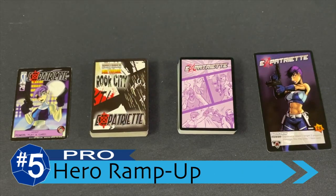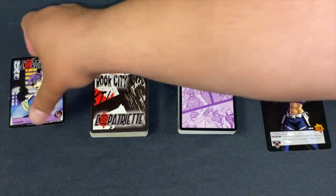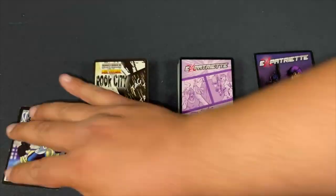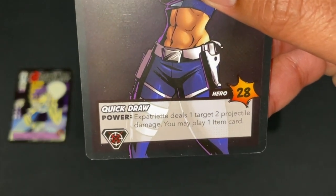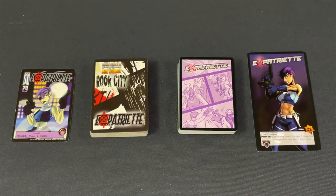The first trend line — mostly a pro — is that heroes get going a lot faster and are generally a bit more powerful, especially ones that were a little weaker in the previous edition. You can see that right away: the old Expatriate power was simply 'play a card,' but the new power lets you deal two damage and optionally play one item card — qualitatively much better.